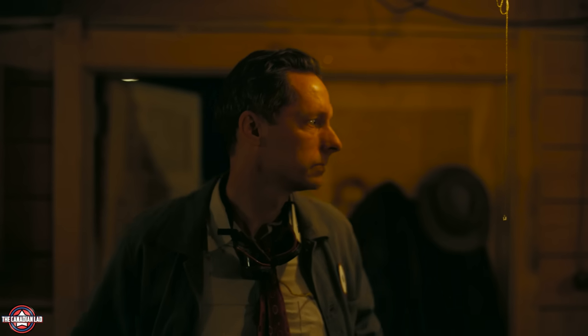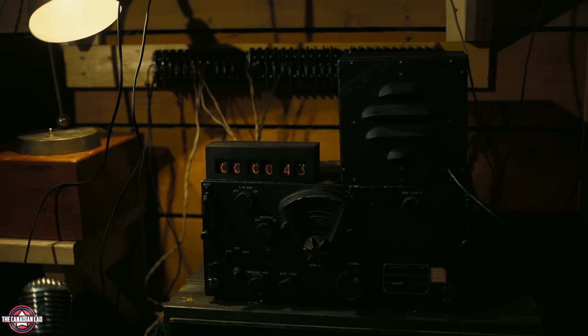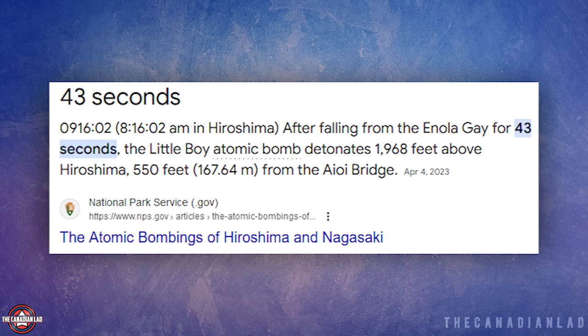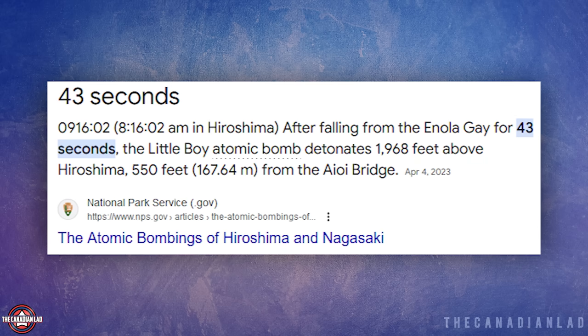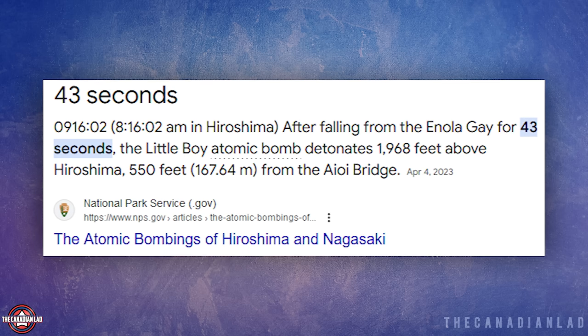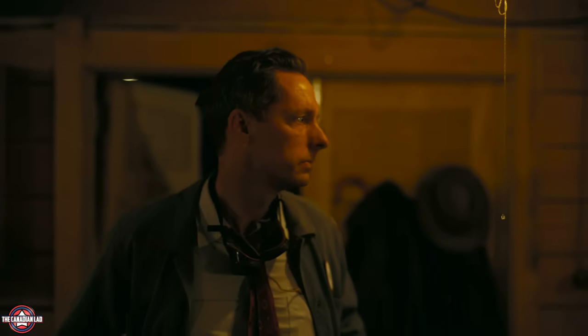Number 16. There's a countdown at Los Alamos to the detonation of the Trinity test, which has a digital display. The last number we see is 43. Chris Nolan chose to show us the last remaining seconds as 43 because the time that elapsed after the actual bomb — Little Boy — was dropped and then detonated over Hiroshima was exactly 43 seconds. So this could be Chris's way of incorporating a subtle easter egg.